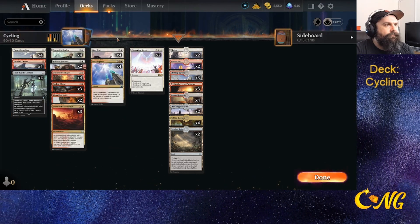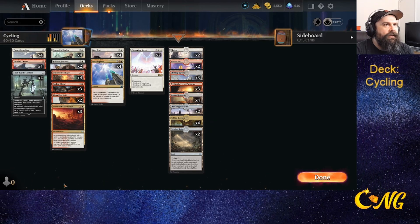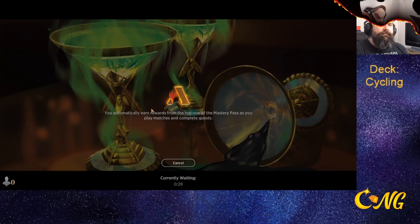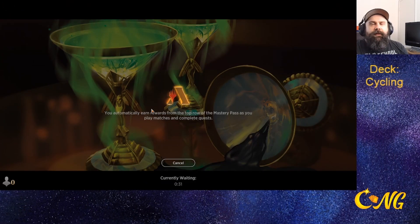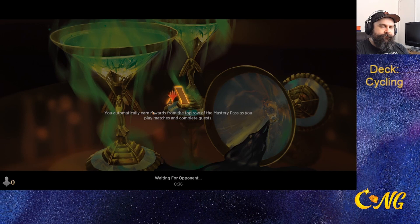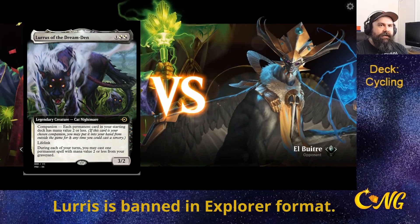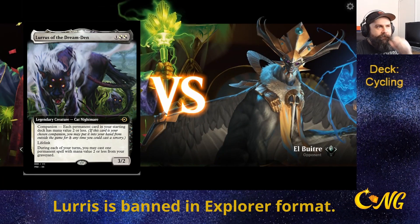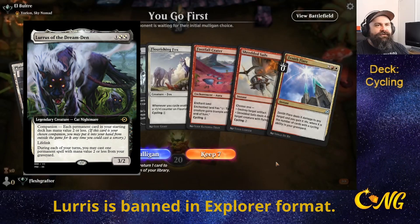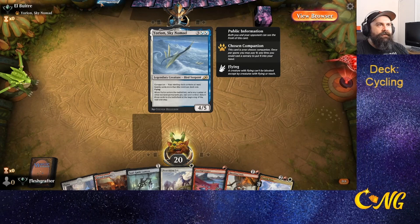That's the general idea of the deck and we'll hop into some games to see how well it works. There are people who use Lurrus as a companion instead of using the cat combo, so you can keep replaying cards from the graveyard. I want to try it with Cast Out included.